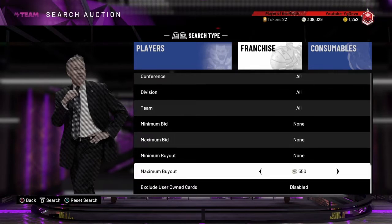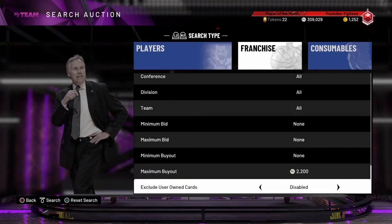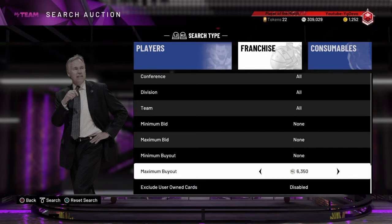Then go to maximum buyout and put that around $14,500. You want to put it at $14,500 because the cheapest playbook is like $15,500, so you'll be making a little bit of profit. I've seen a few playbooks go up for $500 — I guess people don't want to do the challenges anymore because they take too long.